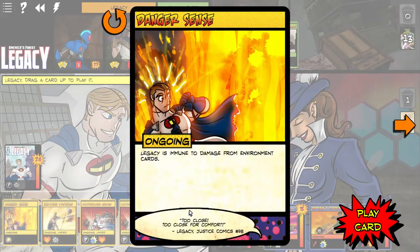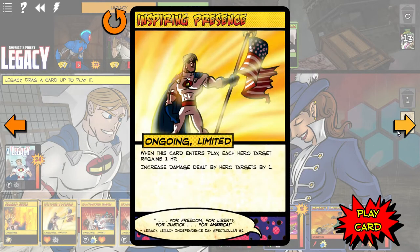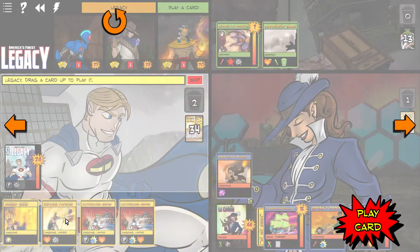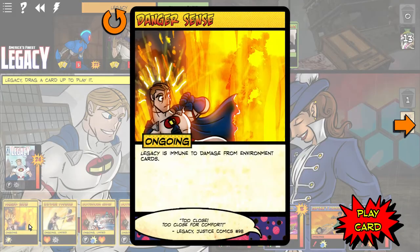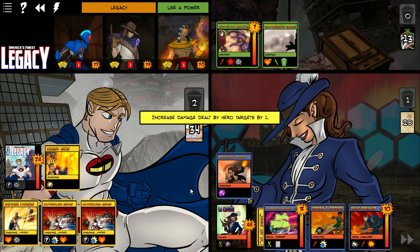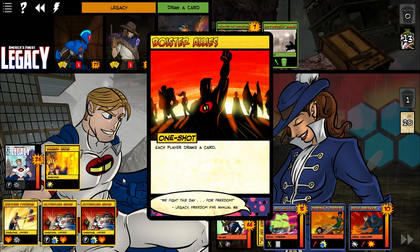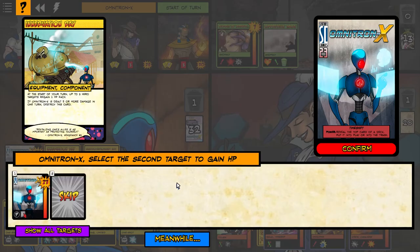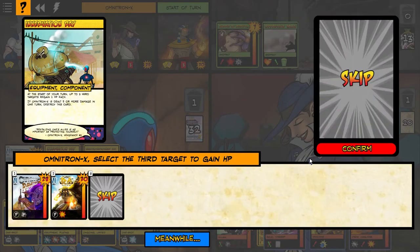Legacy has just been an absolute warrior. None of these cards are really going to be useful right now — all these cards are not really going to be beneficial. We could put this ongoing in: immune to damage from the environment. Let's play that for now — we've got to get rid of that anomaly card. Player draws a card. Heal up — we're not going to be able to heal anything. No HP — we'll just skip.